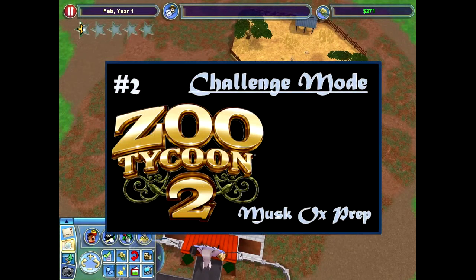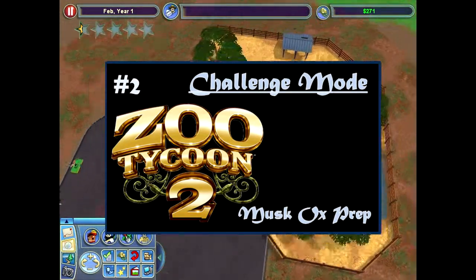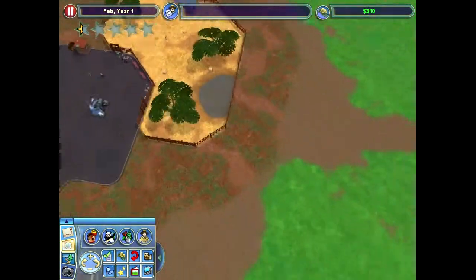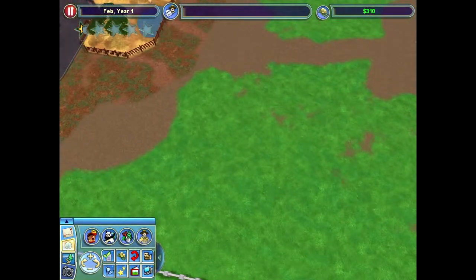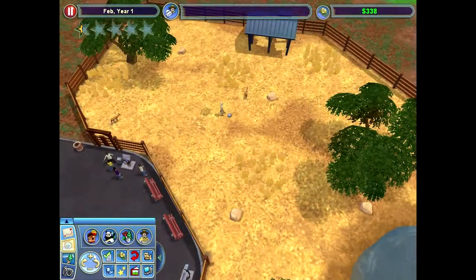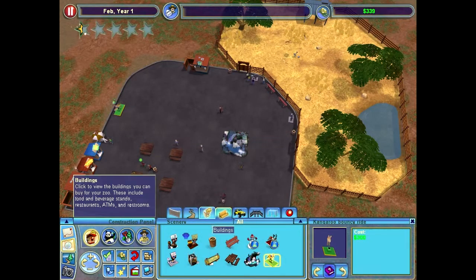Welcome back to another Zoo Tycoon 2 video. Let's get back into the action here. We're into February now, and I had a massive debt period come up. So I went around and got rid of all of the random trees around here — the nice little trees I put in. Things were a little rough right there, but we're slowly gaining back the cash.